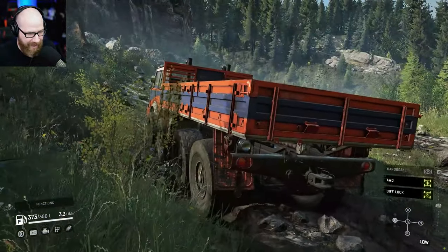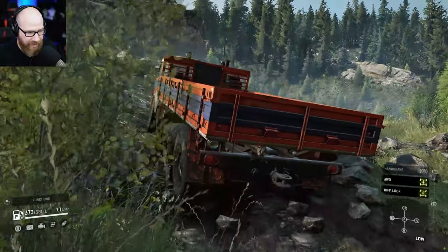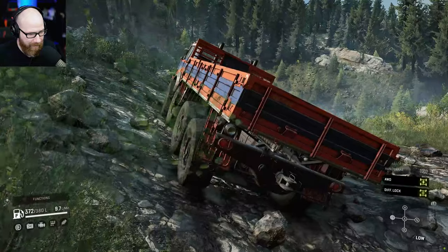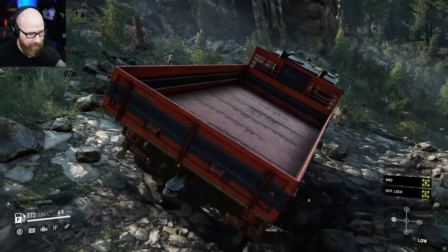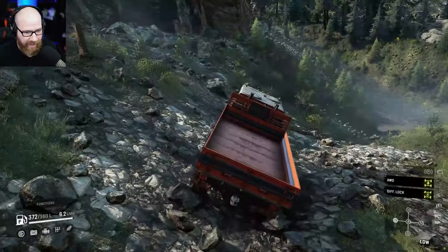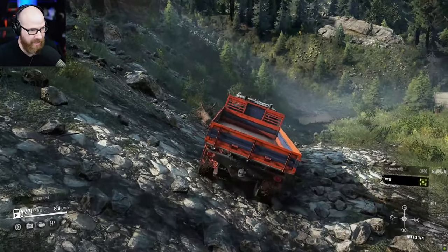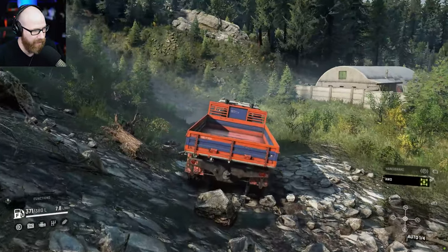Another neat feature of this truck: look at the back — you have these little reflectors on these little flaps, and they are animated, going back and forth. Really cool. Let's go ahead and drop this thing back into auto, keep all-wheel drive on. I want to see how this does going down into the dip and then climbing this mountain.